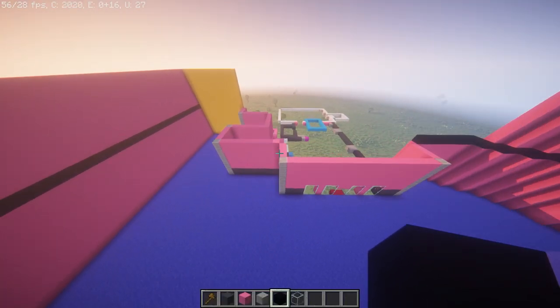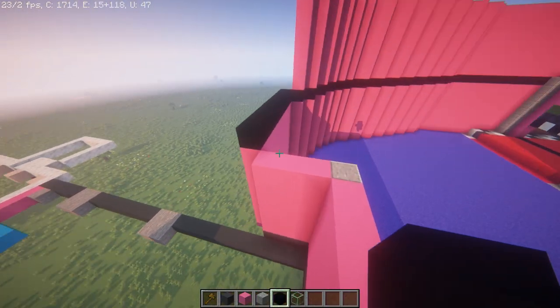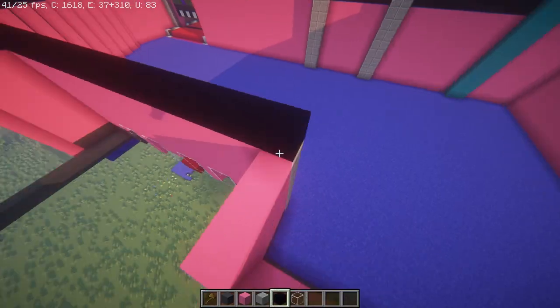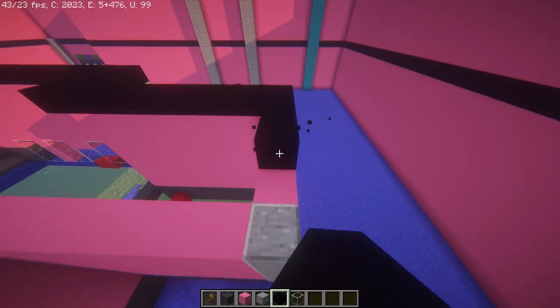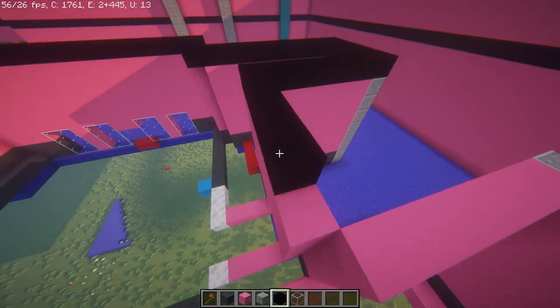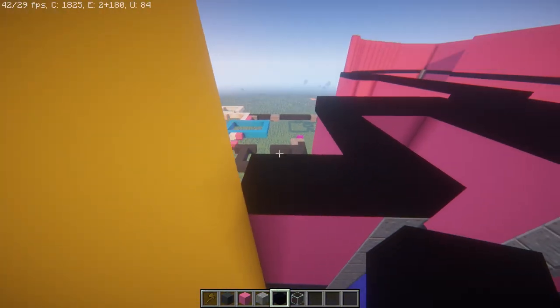Once you have raised up every single one of the walls, grab your black concrete and place one extra layer on top of all of the walls. On the corners, since we're never going to see it, we're going to eventually fill in the whole roof using black concrete anyway. Just go in between the corners like this, go over it, and stop right into that wall.